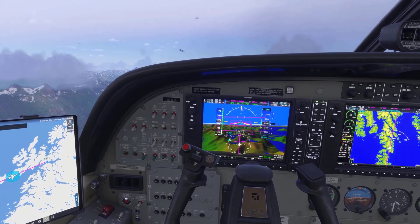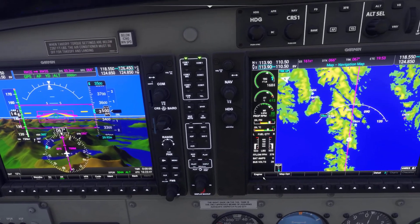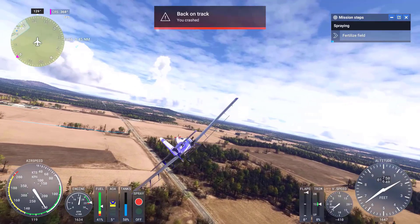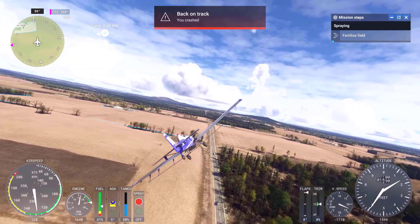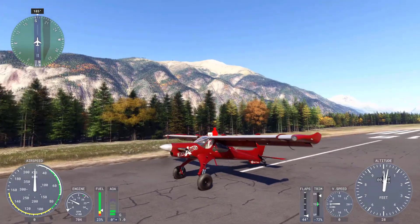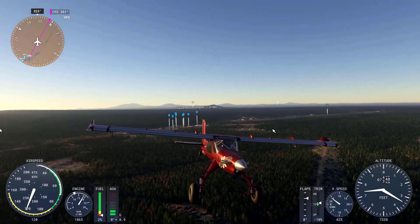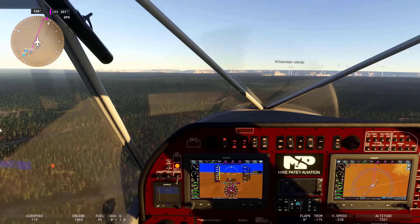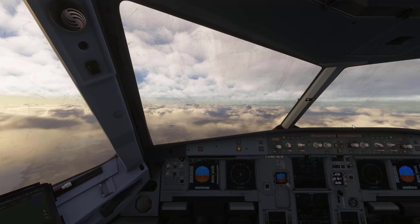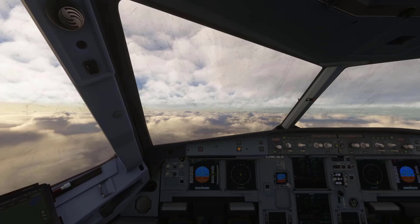Memory optimization is another critical focus of this update. Players using mid-range systems will notice smoother gameplay during resource-intensive scenarios, such as navigating congested airports or flying through detailed weather systems. For high-performance setups, the patch reduces micro-stuttering and improves frame rates, delivering a more consistent visual experience and making the simulator more accessible to a broader range of hardware configurations.